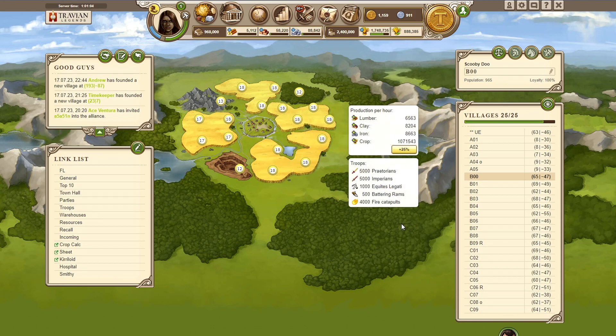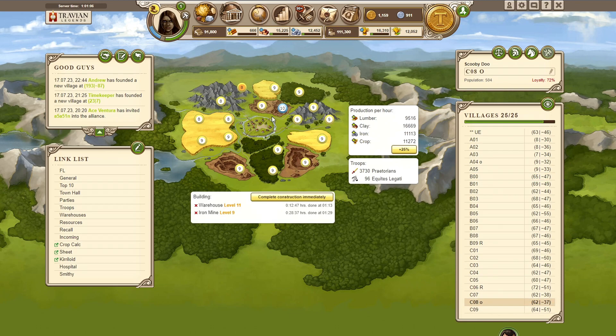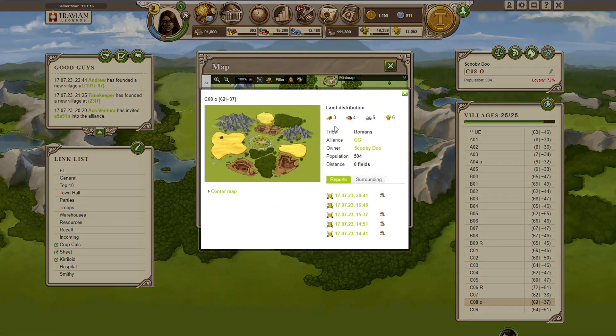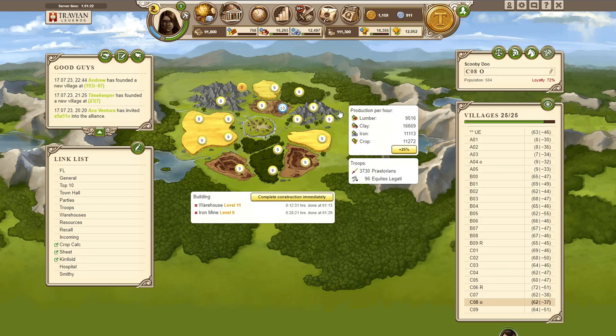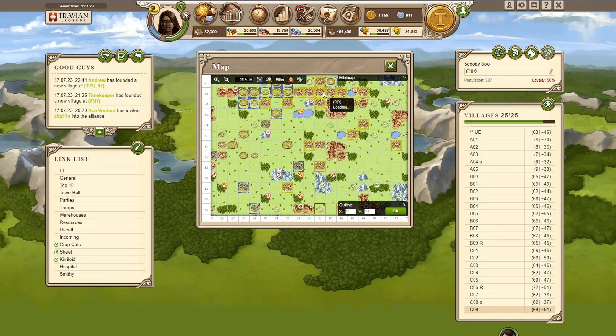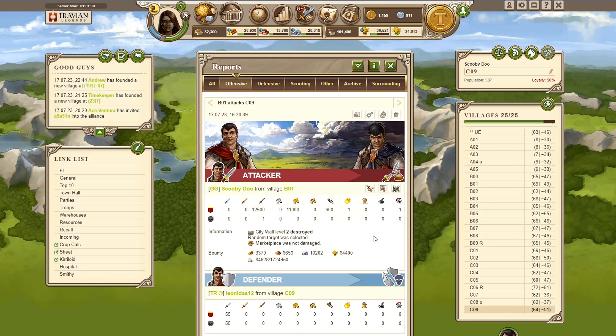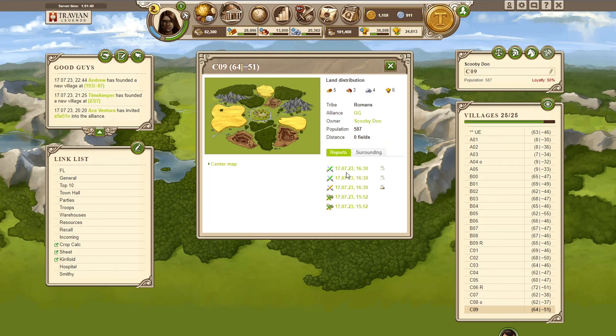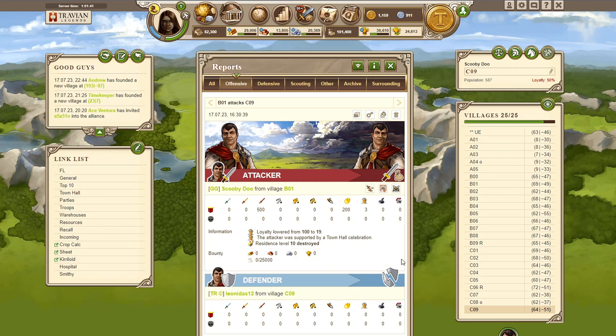We achieved 2 new villages today. First one is above the village achieved yesterday, from the same inactive guy - pretty easy to achieve with 4 chiefs, and now we're just slowly simming the fields up here. Then we achieved this one just under the spawn area. This guy wasn't completely inactive but not playing too much, so a clearing wave here and then two waves with three chiefs from the hammer were enough to take it.